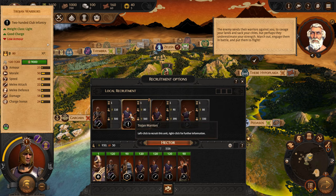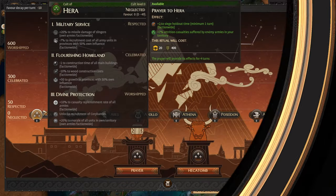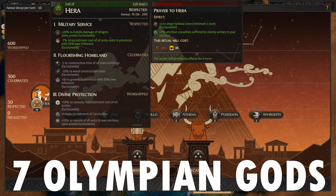Total War Saga Troy is set in the Bronze Age, and that reflects the down-to-earth unit roster. The gods in the game are only passive and offer buffs for the cost of offerings.